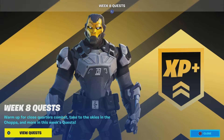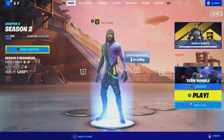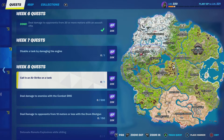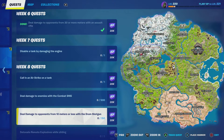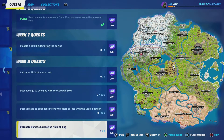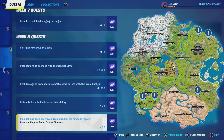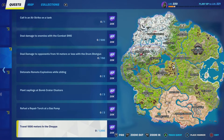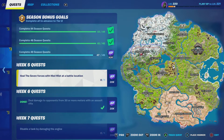We got our Week 8 quests: warm up for close quarter combat; call in an airstrike on a tank; deal damage to enemies with the combat SMG; deal damage to opponents from 10 meters or less with the drum shotgun; detonate remote explosives while sliding; plant a Lappens bomb; refill a repair torch at the gas pump; and travel a thousand meters in the chopper. We gotta go find the chopper — that's pretty cool.